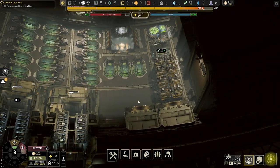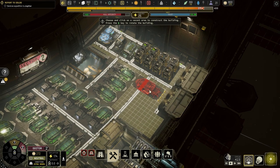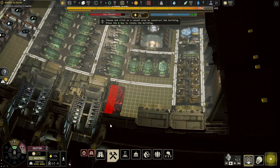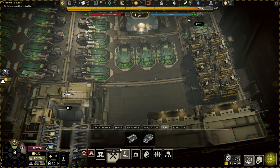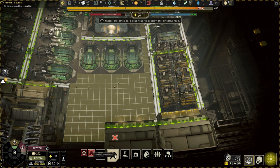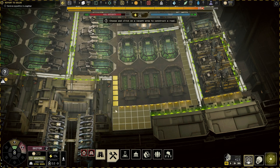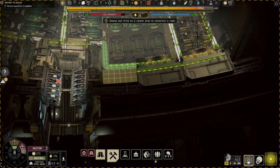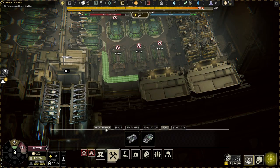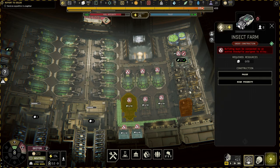I think I might need to build more insect farms. I could probably fit three more over here. You can build buildings and just disable them if you don't need them yet. But this whole sector is gonna be full, and I'll just have space for maybe two batteries.